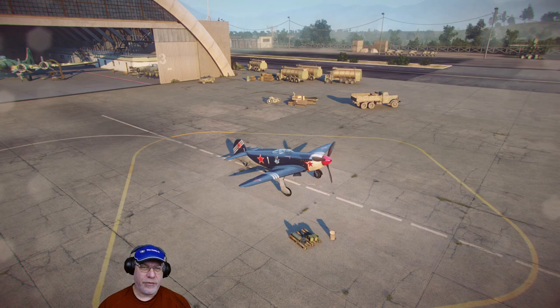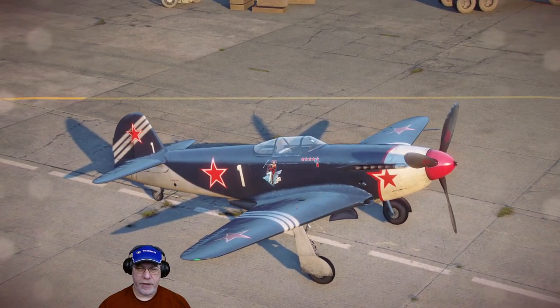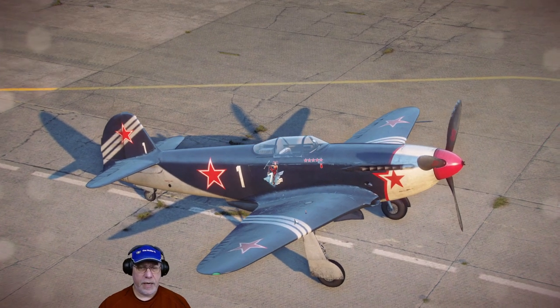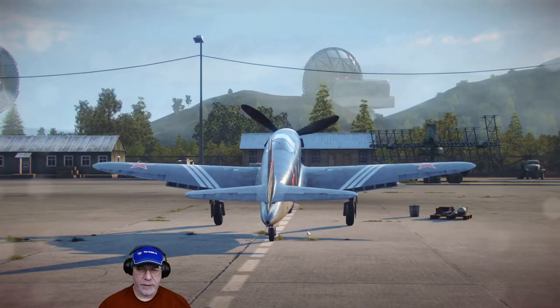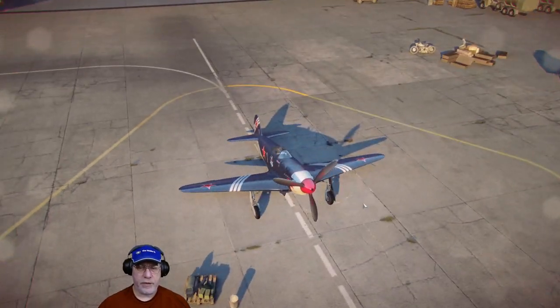Hello there. As the Christmas event has now finished, we're back to our usual hangars. Here we are on the tarmac of the staging airfield, looking at my Yak-3RD. This Soviet aircraft was based on the famous tactical fighter, the Yak-3, and what made it experimental was the presence of a liquid-fuel rocket engine. Here's where the thrust was emitted.